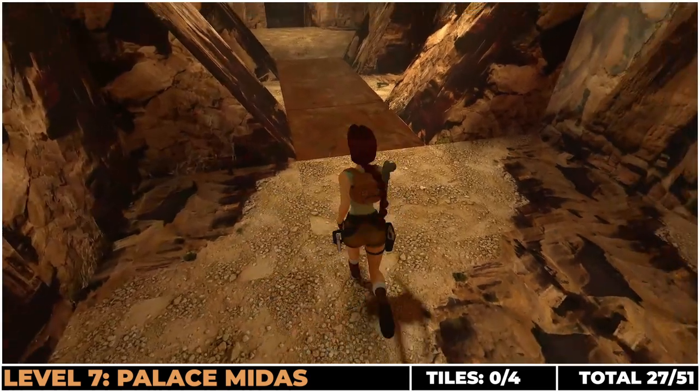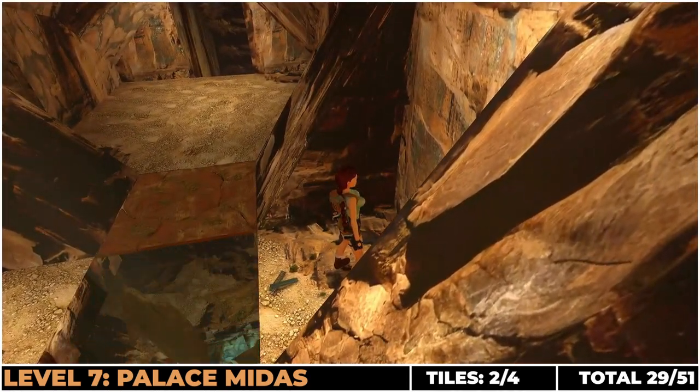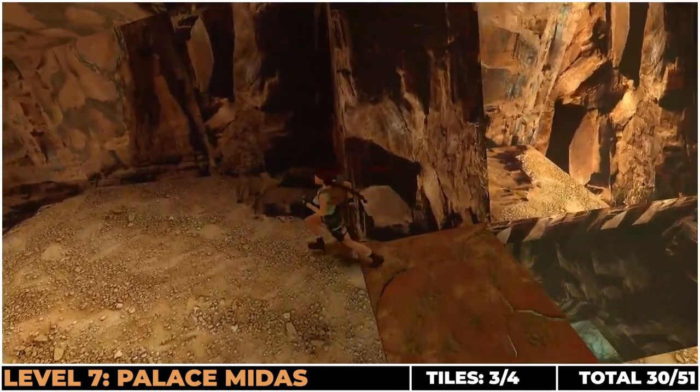Next we're in Palace Midas, again on the main route. You'll find these three tiles here — run over to the right, pick up the collectible and jump across, making sure to go back to get the third one.